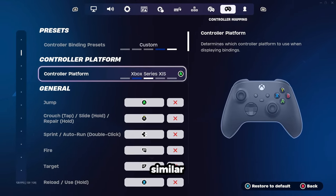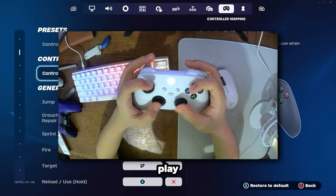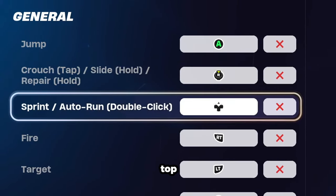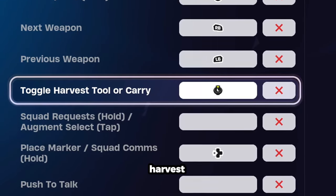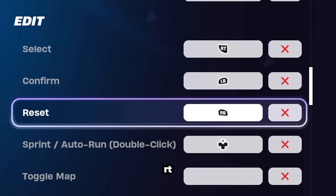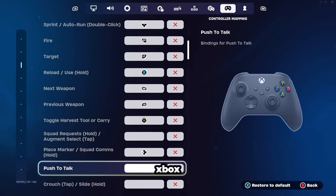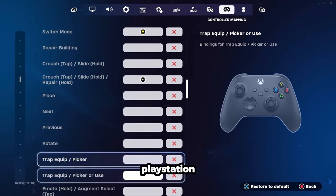For the controller binds, we're going to follow a similar approach. You could choose to play double claw like this, or you could still play on just the standard right hand claw if that's too uncomfortable for you. We're going to have A for jump, right stick for crouch and repair, and the top side of our D-pad for tactical sprint. Then we're going to have left stick for our toggle harvest tool, and Y for our switch mode. Then we're going to have edit building on B with RT select, LB confirm, and RB reset — which was the same as for the PlayStation controllers. All in all, these are pretty solid for general Xbox, though I am still a believer that claw is best when used on a PlayStation controller.